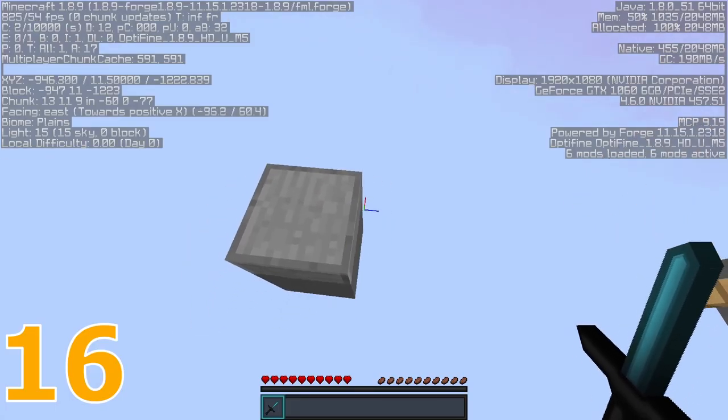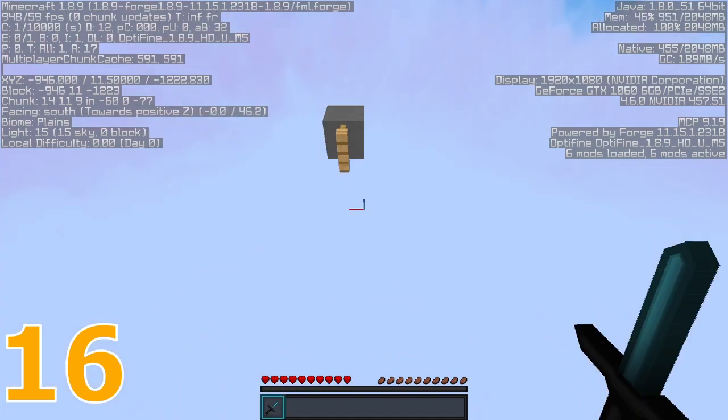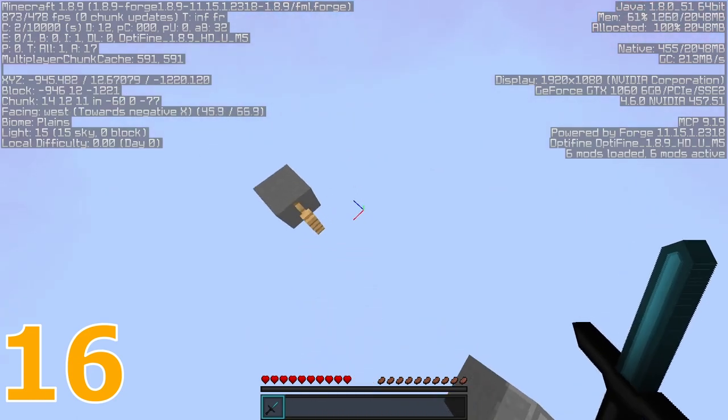When doing extremely precise and difficult jumps, players will often use coordinates to line themselves up down to one one-thousandth of a block, or sometimes even more.